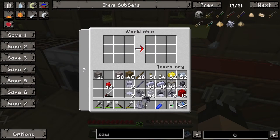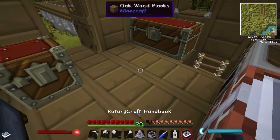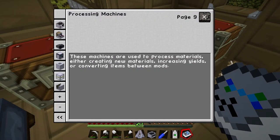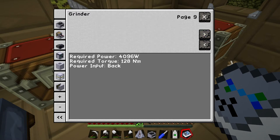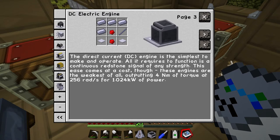In order to power the grinder, let's look in the book — the grinder requires four kilowatts of power and 128 newton meters of torque. I've been told it's possible to do this using four DC electric engines. The DC electric engines output one kilowatt each, so four gives the four kilowatts needed, but they only output four newton meters of torque each. With four of them that's only 16 newton meters of torque combined.